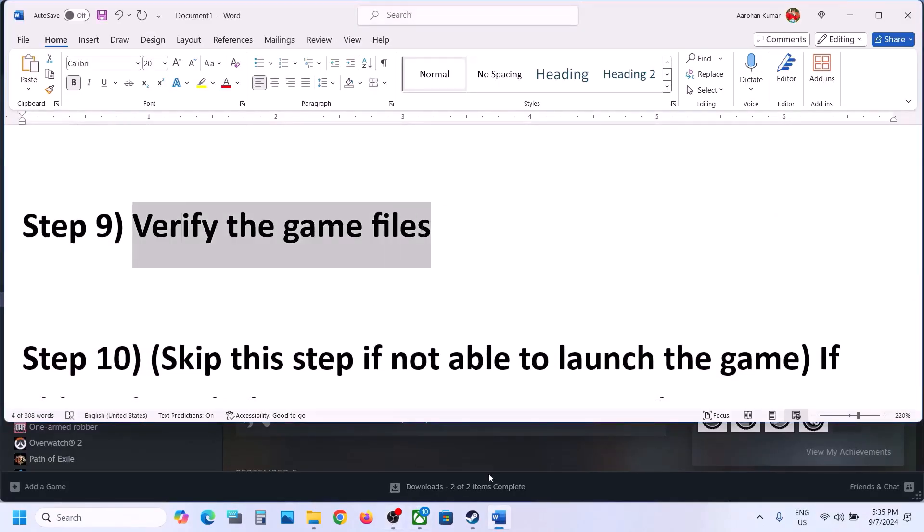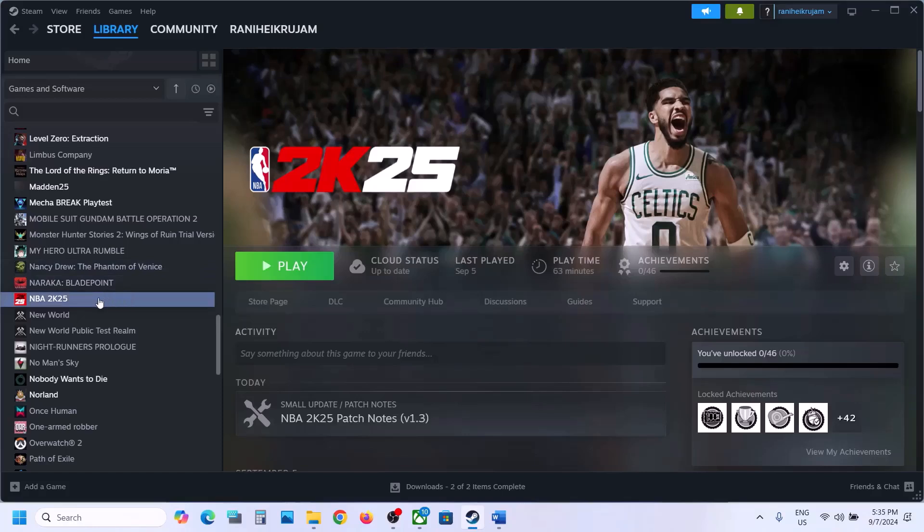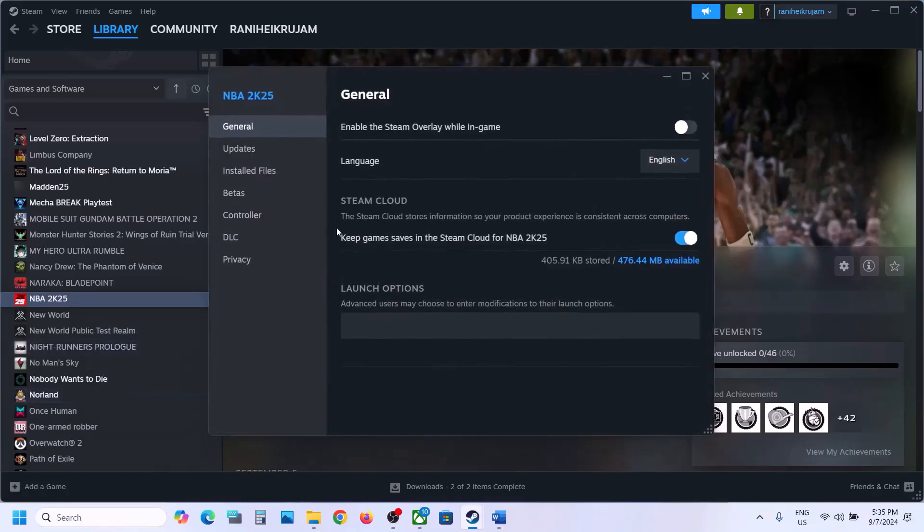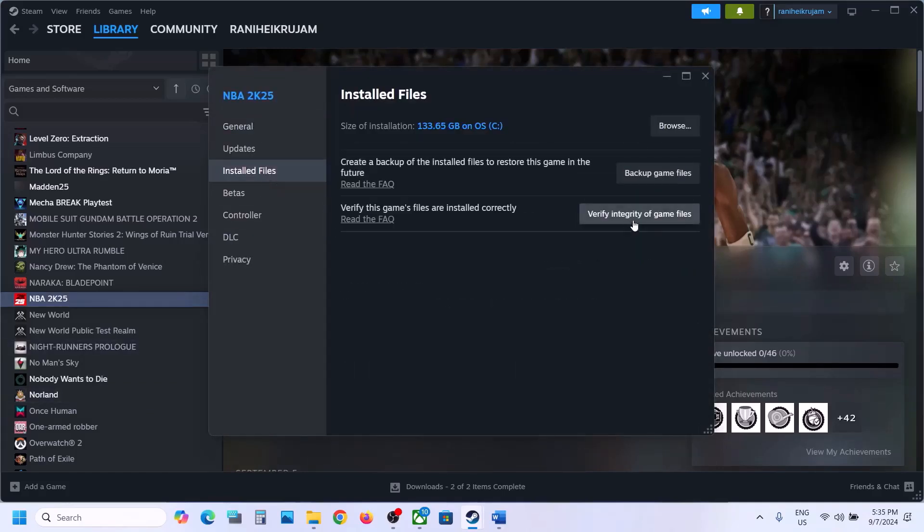The next step is to verify the game files. Go to Steam, right-click on the game, go to Properties, go to the Installed Files tab, and click Verify Integrity of Game Files. Once verification is 100% complete, launch the game and check.